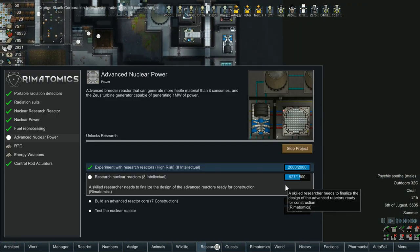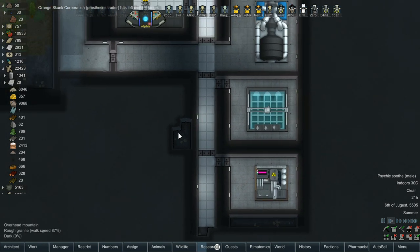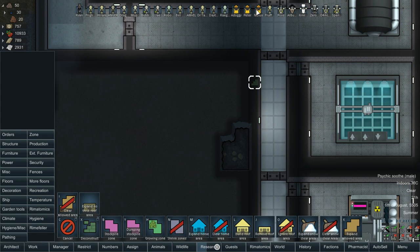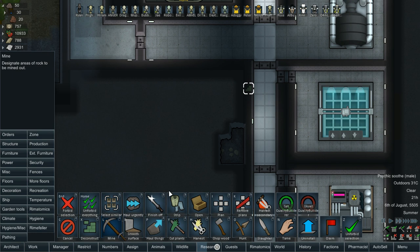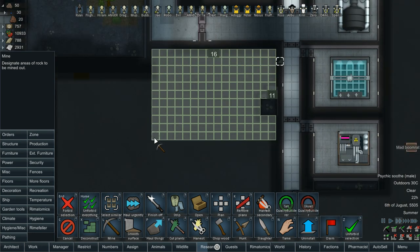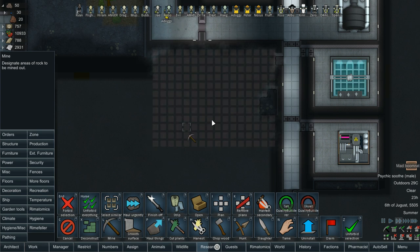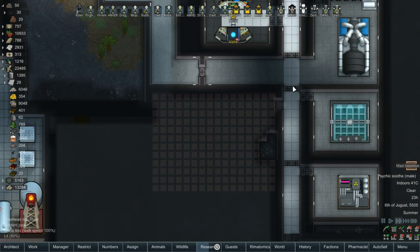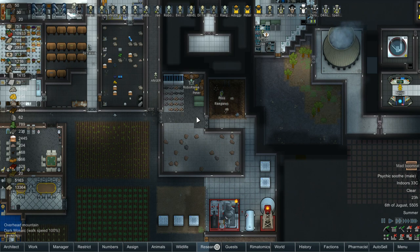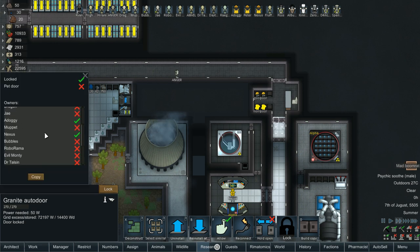What's our nuclear process looking like? That's a little over halfway done. Then we have to build our new reactor, so we're going to need room for that. We can dig out this chunk — it's a 16 by 12. We'll do that in multiple chunks and get some walls in for support. Anger is our digger. We can also allow Paws since Paws is another miner and much better at it.